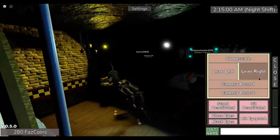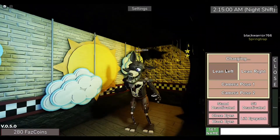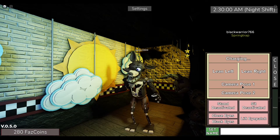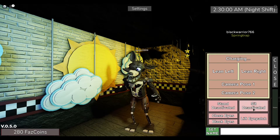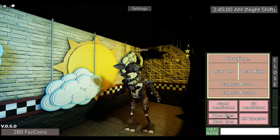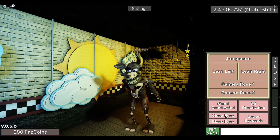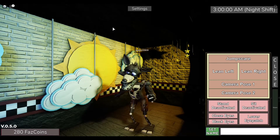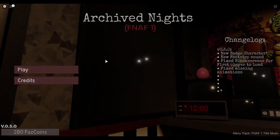Chocolate Foxy — this is his jump scare, lean right, lean left, camera pose one, camera pose two, stand deactivate, sit deactivate. He can also close his eyes, open his eyes — this is his black colored eyes. He can also lift his eye patch so you can see both of them closing and both of them black-eyed. That's Chocolate Foxy. All the animations change between daytime and nighttime.